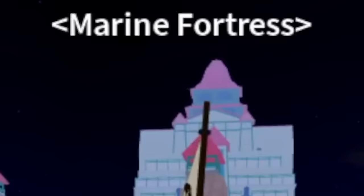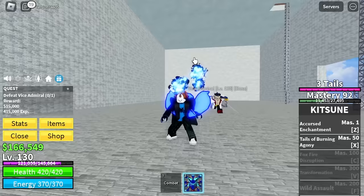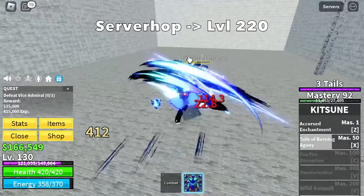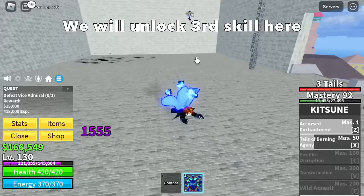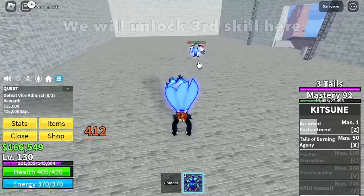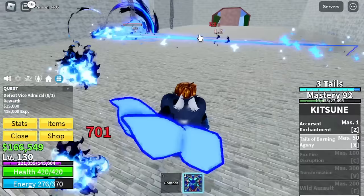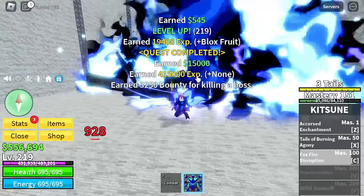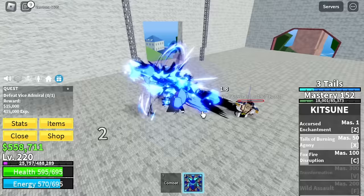Next up, Marine Fortress. Target is the Vice Admiral boss. Same strategy - we're gonna do server hop. You can do wall strat here, but this fruit is too powerful to use that strategy, so we're just gonna face it face to face. We will unlock our third skill here - the Bijou Bomb, or the tailed beast bomb. C skill at mastery 100: Foxfire Disruption. Target level here is 220. Make sure to spawn as a Marine.